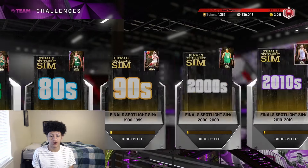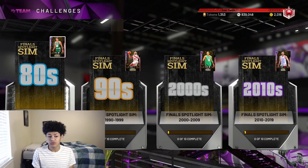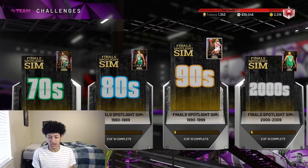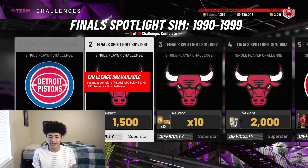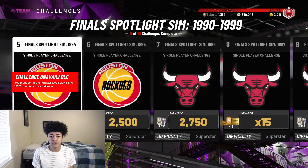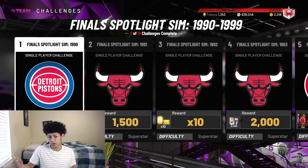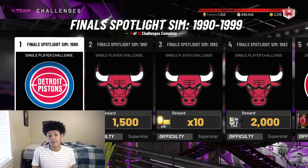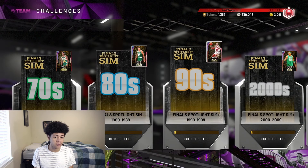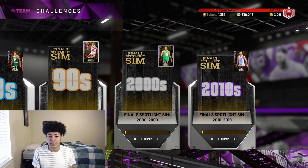Moving along to the Larry Bird challenges — the Finals ones. These take around 24 hours in total to complete everything, and you get around 250 tokens for completing every single one. I understand that 250 tokens for 24 hours isn't a lot per hour, but you do get that Galaxy Opal Larry Bird for completing everything, and you also get a good Galaxy Opal for completing some of them. So these are also great for no-money-spent players grinding tokens.